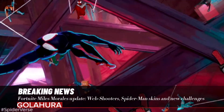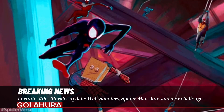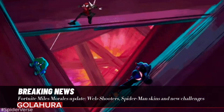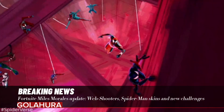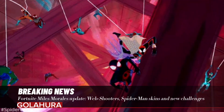To coincide with the release of the upcoming Across the Spider-Verse movie, the Web Slingers have been given a brand new look. Players can also complete challenges to unlock a new lobby theme, which is taken from the Spider-Man movie. Fans can pick up the web shooters by visiting Spider-Gwen and exchanging bars, or they can be found on the ground throughout the map.